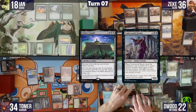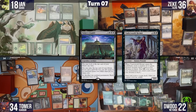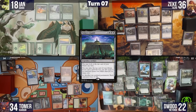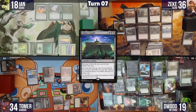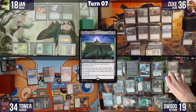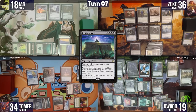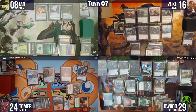Dwoods continues through Bolas' Citadel, casting Midnight Reaper, then activates Bolas' Citadel's sacrifice mode, sacrificing all ten squirrel tokens. This drains everybody for 10 damage and an additional 10 to Zeke, while Dwoods gains 10 life. Dwoods draws a card and passes.